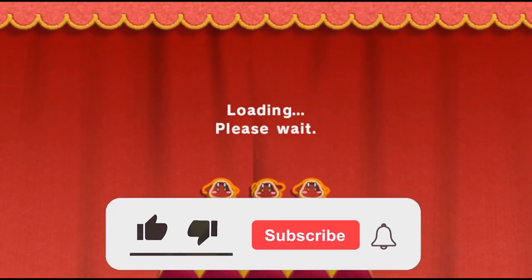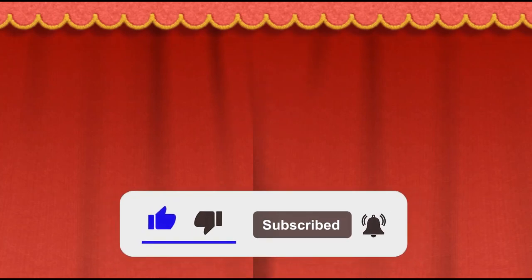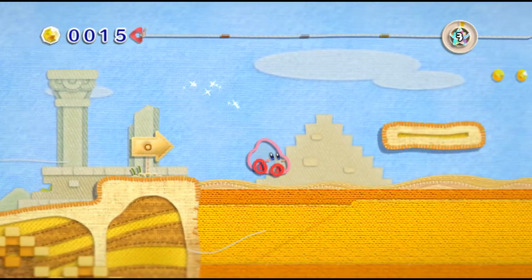This is the level where we need that one decoration for the last decoration of the apartment that is yet to be decorated. So we're going to head on into Pyramid Sands and hopefully get that.